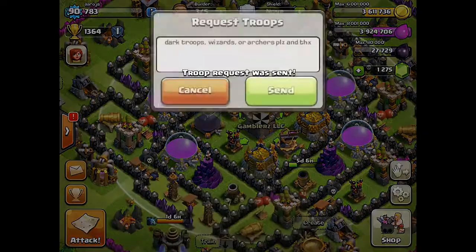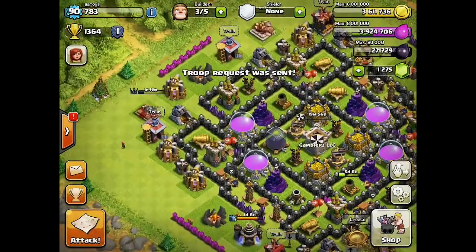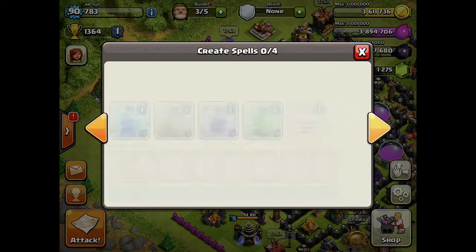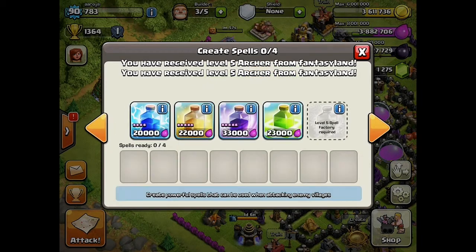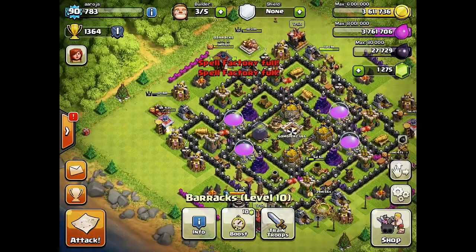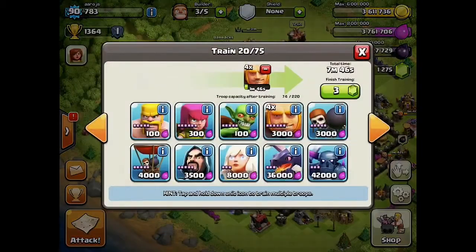I'm just going to re-request, because I wasted that Clan Castle but only a couple troops were released. We are going to queue up some more troops. I think that's all we're going to do for this video — we're going to look at some other update things and then I'm going to let you guys go. Just queue up my troops. I'm really big on troop time efficiency.